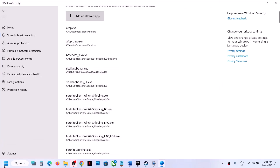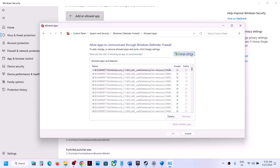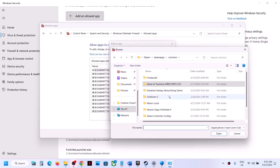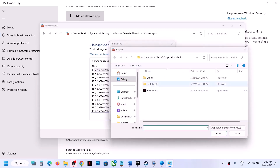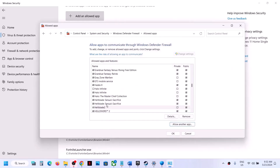Once the game is added, type 'Control Panel' in the Windows search box. Go to Control Panel, then System and Security, then Windows Defender Firewall. Click 'Allow an app or feature through Windows Defender Firewall,' click 'Change settings,' then 'Allow another app.' Click Browse, go to the game installation folder, select the game exe file, click Open, then click Add. Repeat this to also add the second exe file from the Binaries Win64 folder. Once both are added, click OK.